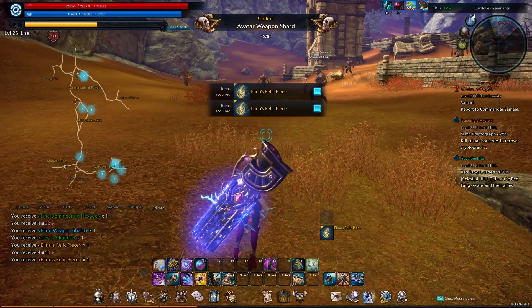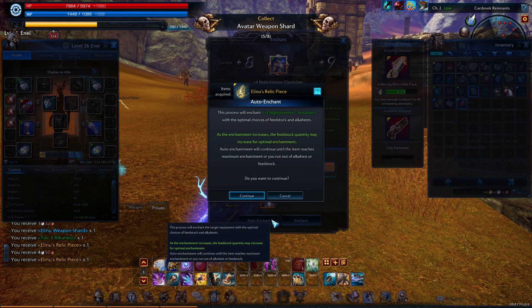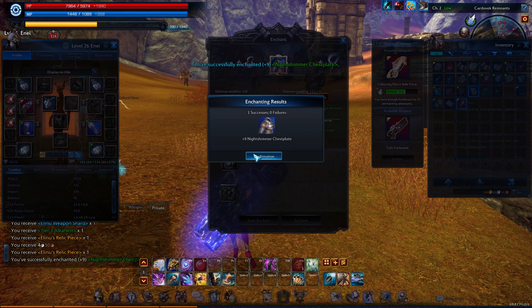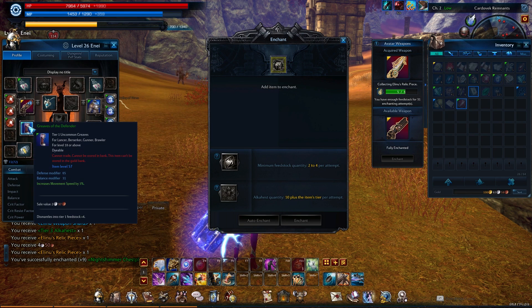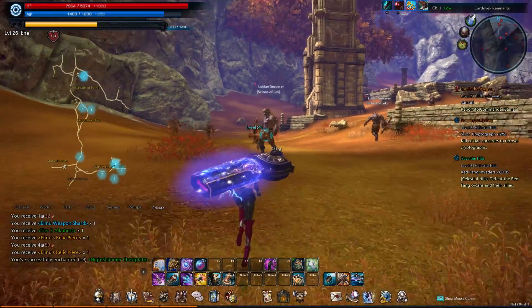Let's go ahead and see if we can enchant our armor real quick. Can we do it yet? We're at plus eight. Let's see if we can do it all the way. Sweet — our armor is officially fully enchanted. Are these enchantable? Nah, that's okay. All right, on to the next thing.